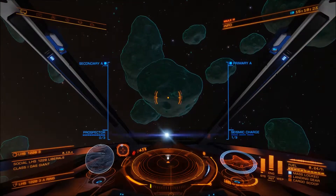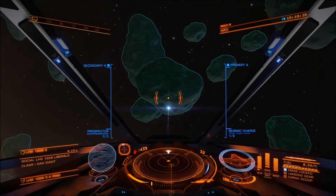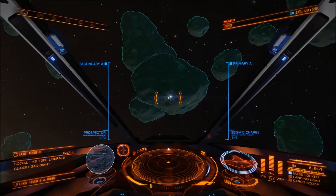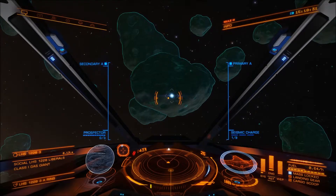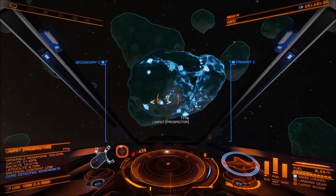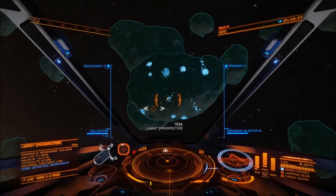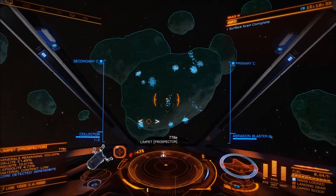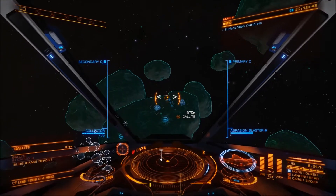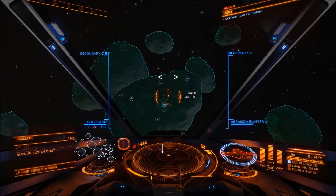Right now we just want to get the basics of finding a core: understanding the size and shape, understanding the fissures and what they look like. We have serendipite, which is in my opinion quite good. And now we'll start working on cracking this.